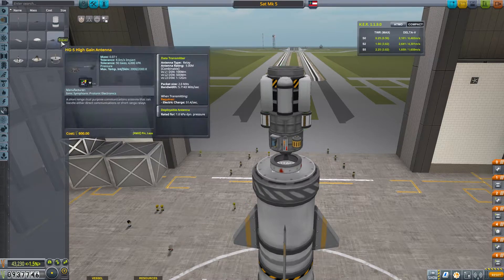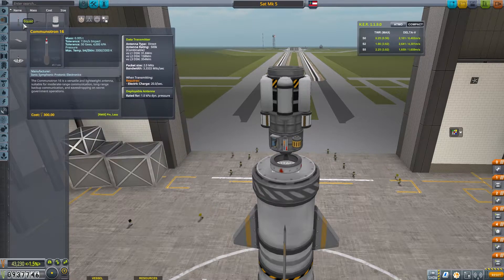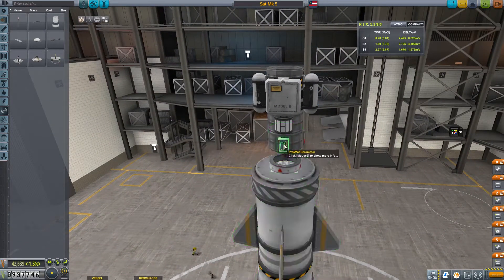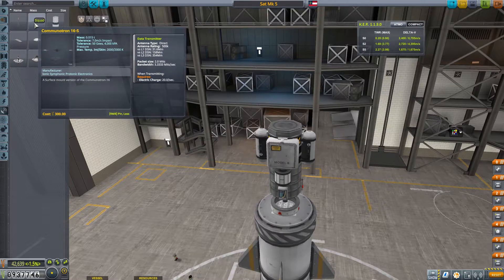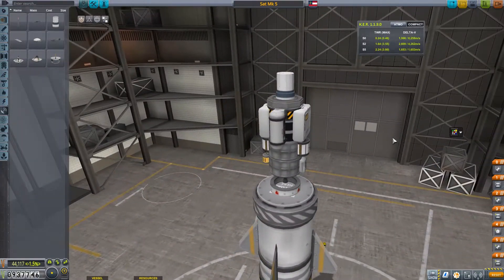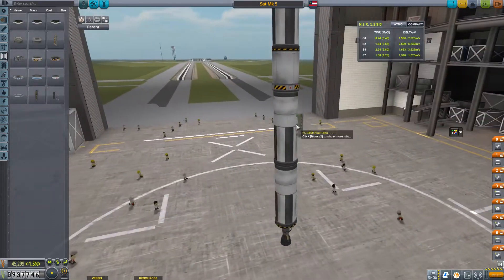We've got a mission to explore Duna and Ike, and we've also got a mission to be in a specific orbit around Duna, so we're going to complete both of these with this satellite. However, since we have Kerbal Life Support on, it's going to take about a year to reach Duna. So this thing is going to get launched today, put in a trajectory towards Duna, and then that'll be that for quite some time before we see it again.